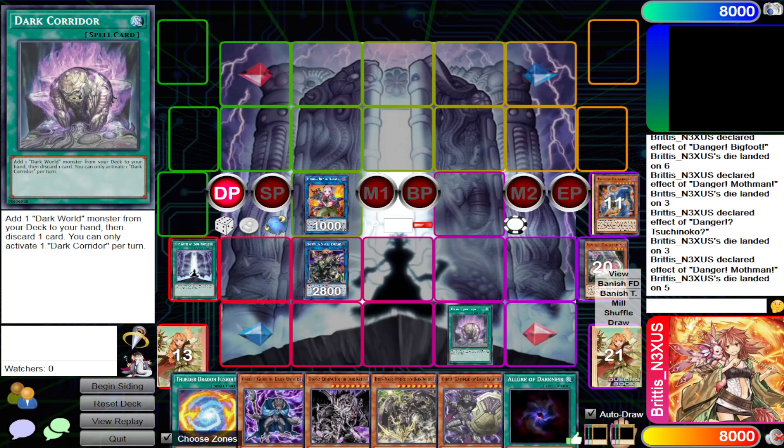Dark World is a really cool deck with a lot of ways to play it — it's not just a linear 'draw into Grafa and summon' deck. Off the top of my head I can think of plenty of different approaches: you can play Tier elements, Shaddolls, even Branded, or even the Chimera engine. This is less informative than my other deck videos, but after seeing deck profiles and people experimenting with Dark World despite its big weaknesses, it felt like a good time to bring it up. Keep practicing and keep dueling.